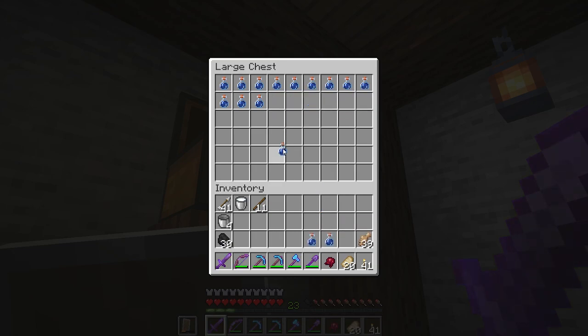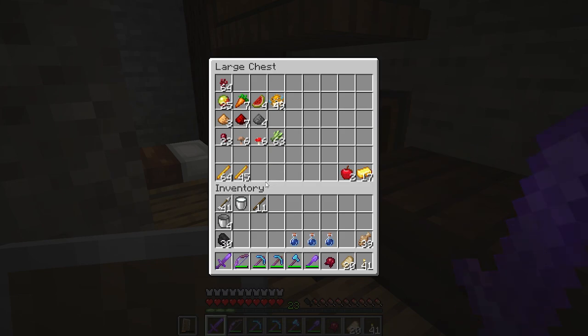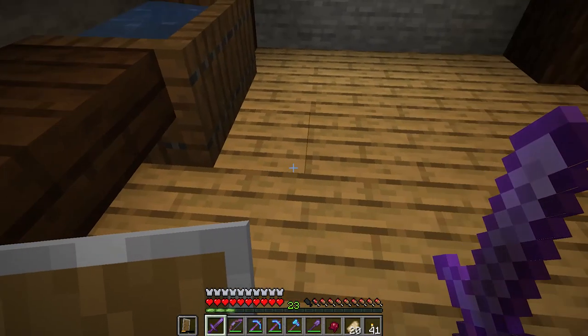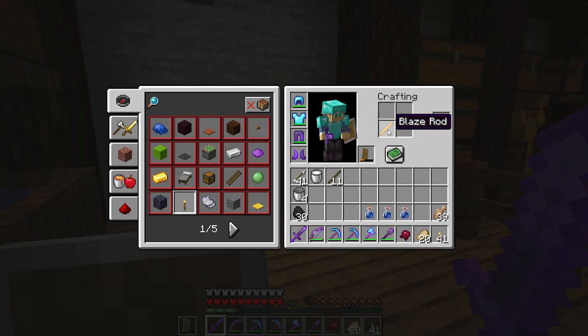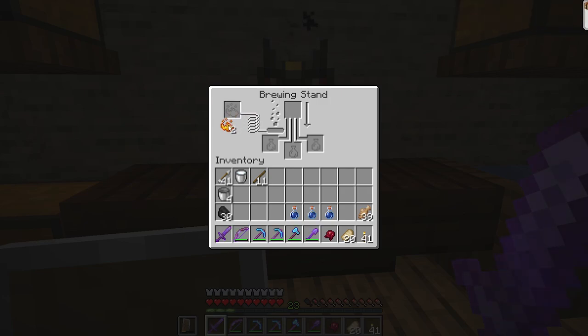That gross ingredient is crucial for making a potion of weakness. We also have water bottles — you can craft those with three blocks of glass arranged as glass-block-glass in the crafting table to make bottles, then fill them in a water source. We'll also need a blaze rod converted into blaze powder to power the brewing stand. Put the blaze powder in the fuel slot, then put the water bottles in the bottom slots and the fermented spider eye up top — we are making a potion of weakness.